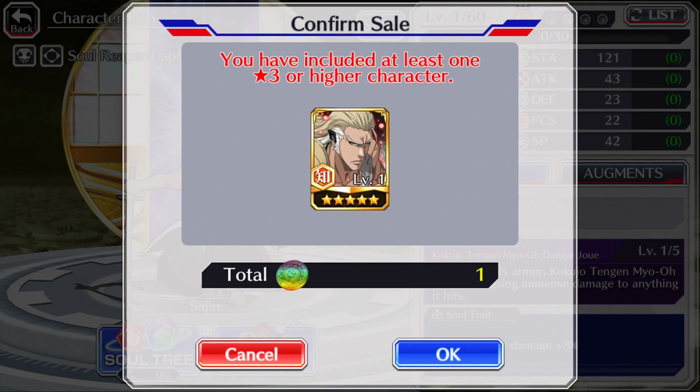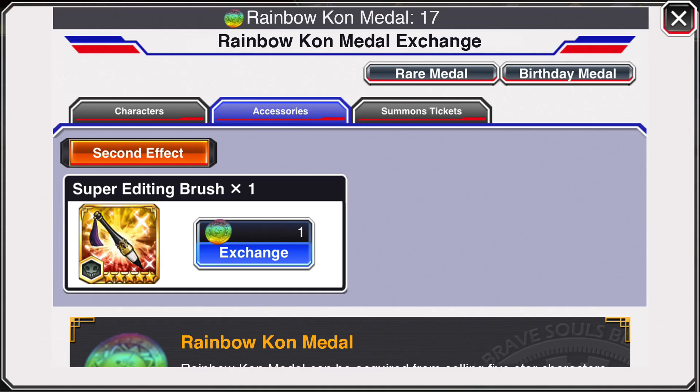To get these rainbow coin medals, it's pretty simple — just sell a five-star character. There are a few exceptions: you can't sell PvP or medal exchange characters, or you can sell them but you can't get a rainbow coin, just normal coins. So medal exchange characters, frenzy characters, and raid characters don't give you any rainbow coin medals. But manga, premium, seasonal, confio mode, movie, etc. — all those characters will give you one rainbow coin.